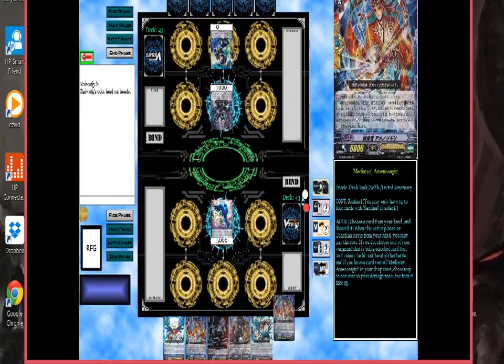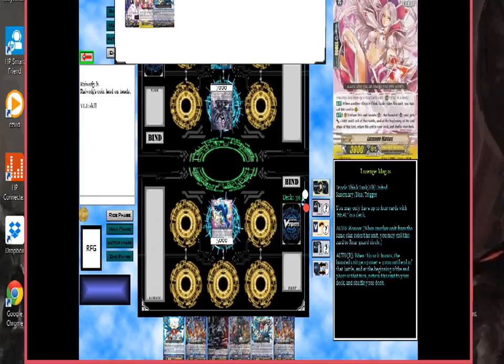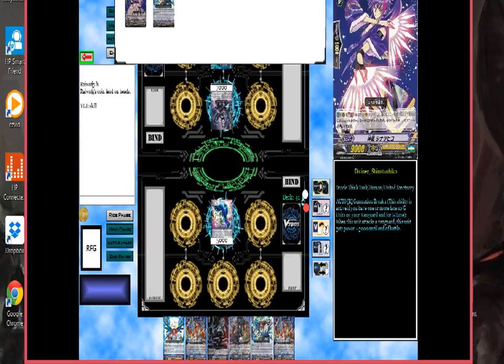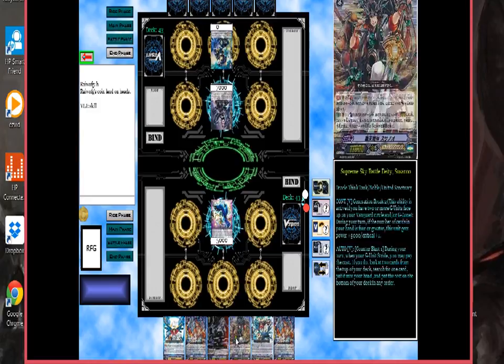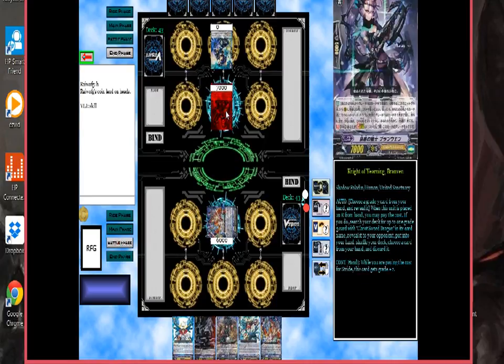This is how you determine who goes first or second. He already went, so you draw for turn — you click on the top of the deck. Because I am using Tasukiyomi, I have to use the skill. In order to do that, you just find the top 5. I did not see it, so now you can put it in any order. Because it is so hard to see from the top, it is going to be the middle — just remember that. Then put it in any order you want. I did not get the grade 1, which is a little disappointing, so I have to resort to this just so that I don't misride.